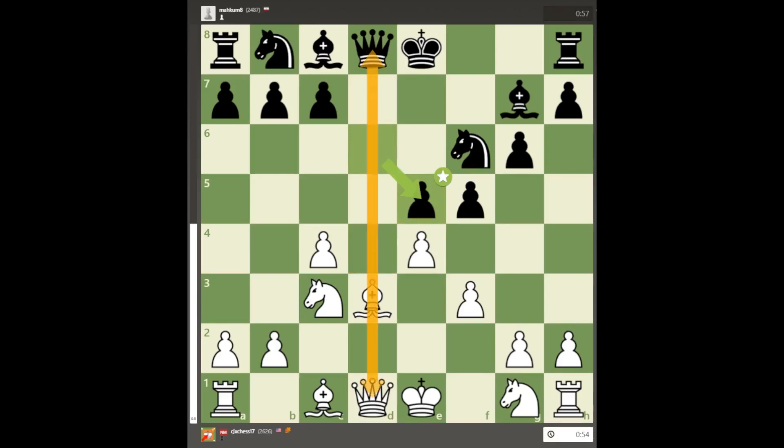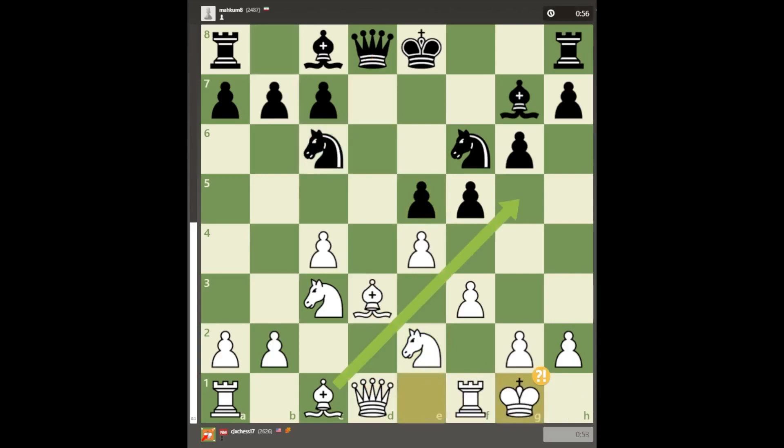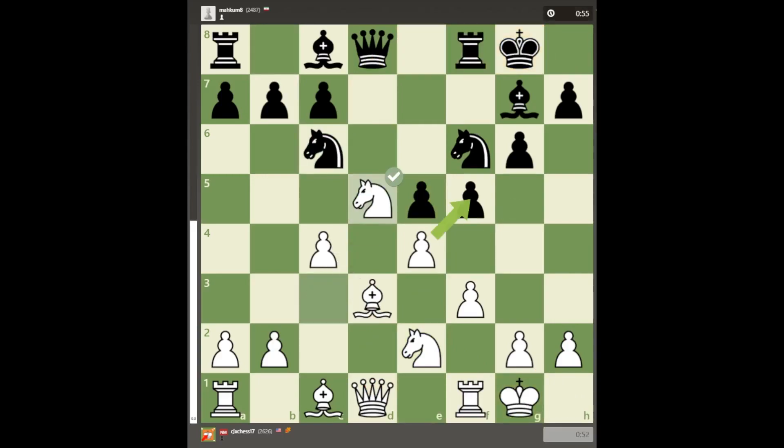For the next few moves our moves are about the best. After a trade on e4, a move that gives black a slight advantage would be bishop to g4, but in the game the knight went there instead, losing precious time as I just kicked it away with h3.